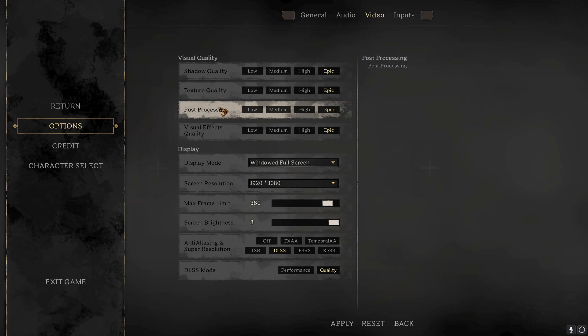In your video settings, these are where the actual changes matter. Shadow quality you could turn down to medium or low if you wanted to. Texture quality I would leave on high or medium just so the game doesn't look like absolute trash. Post-processing — medium or low would be okay probably. And then for visual effects quality, if you're having FPS issues, you can turn that down to low.